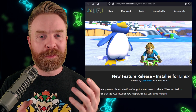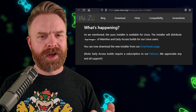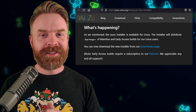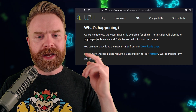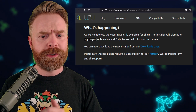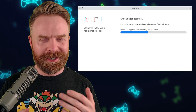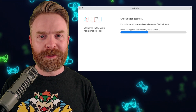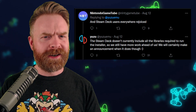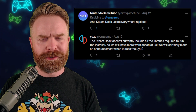Yuzu has a brand new installer for Linux, so if by chance you are using Yuzu on Linux, you'll want to pick up the latest installer directly from Yuzu's website. This latest installer will distribute app images of the mainline version and early access, if you're a Patreon supporter, builds of Yuzu. In my opinion, this brand new installer is amazing — it makes updating Yuzu on Linux a complete breeze.